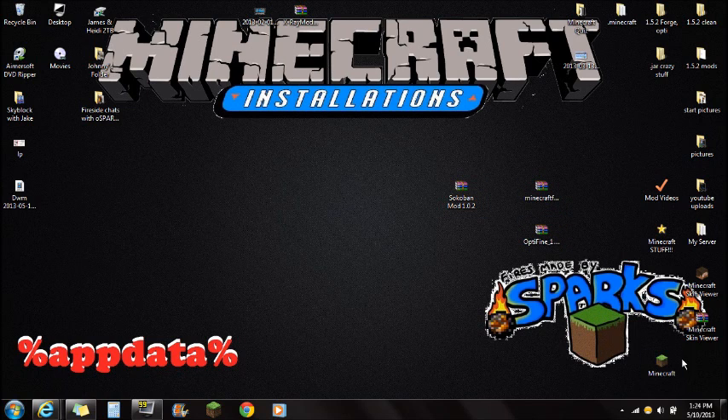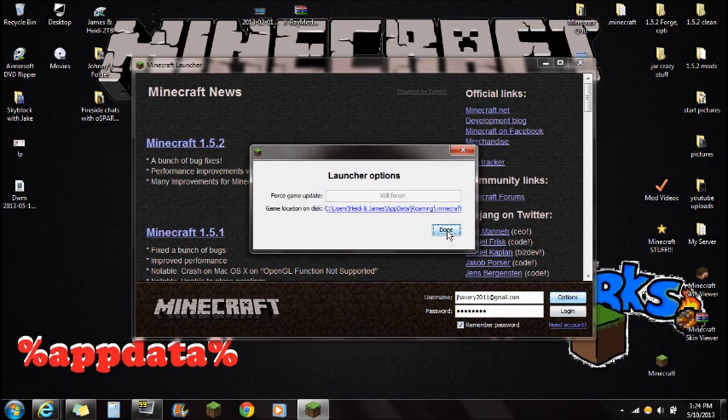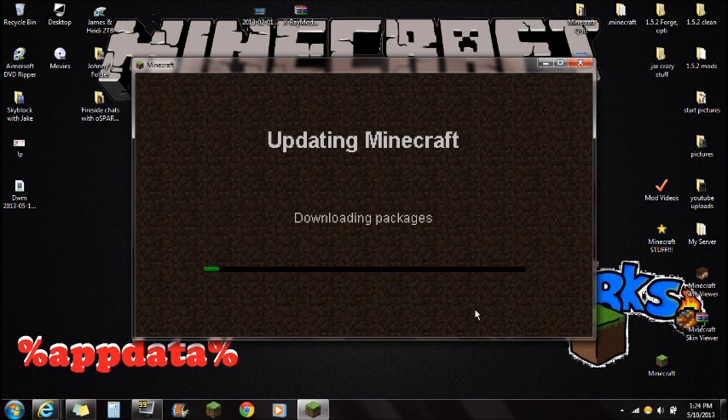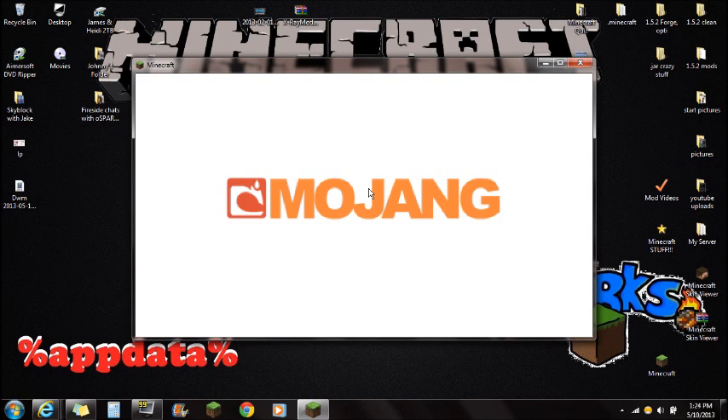Once you have all those things downloaded on your desktop, go to Minecraft. When Minecraft is open, go to Options, Force Update, click Done and log in. The reason I'm force updating is because I don't know if you guys have mods installed that aren't compatible with the Sokoban mod or Forge, so make sure you force update.